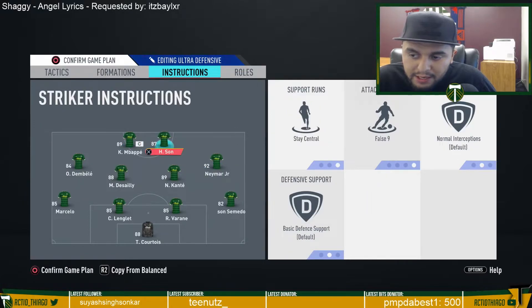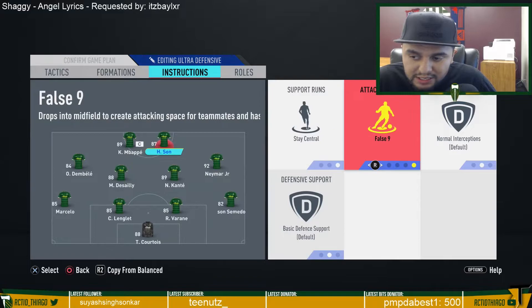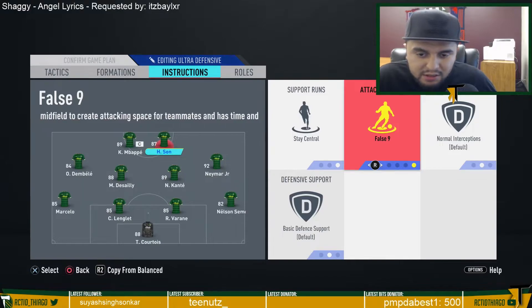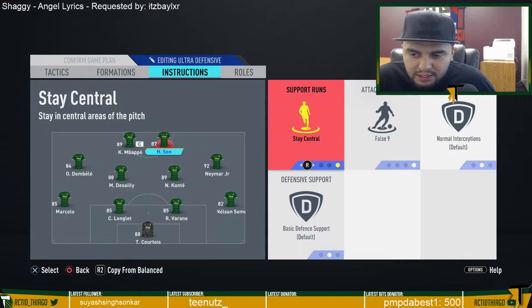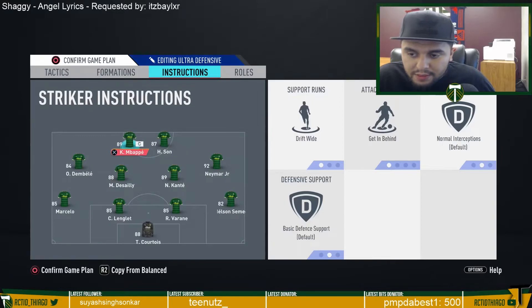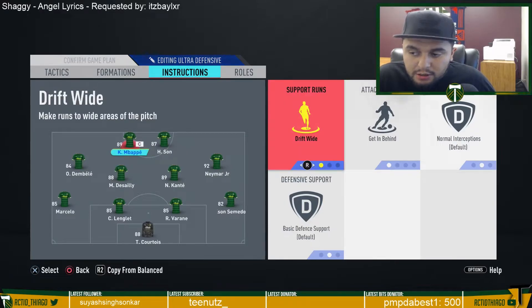Dembele is more of a Jesus Navas-type player — it's about running and creating space. For Mbappe, it's about cutting in, creating chances, and getting behind the defense. For the two strikers, I have Son on false nine, meaning he'll drop behind Mbappe and work as a center-forward type. He stays central — I don't want him going out to the wings since he's not too agile.